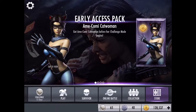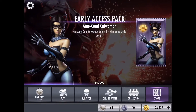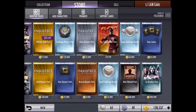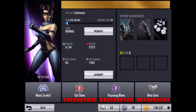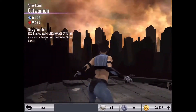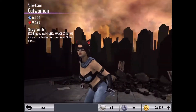It was perfect timing, and right now I'm going to do a review on Ame-Comi Catwoman. I'm not entirely sure what Ame-Comi means, but if you know, you can tell me in the comments. But here she is — I got her to level 20, and with support cards she has 6k damage and 9k health. Her passive is Nasty Scratch: 25% chance to apply Bleed, Damage Over Time, and Power Drain effects on Combo Ender.